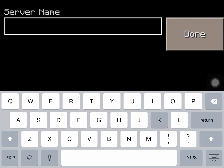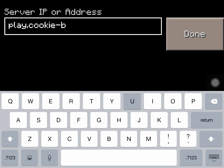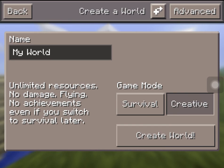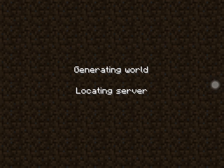For Cookie Build, name it anything you want. The address is play.cookiebuild.com. Press 'Add Server' and there's Cookie Build. Press on it — it might take a while to load.